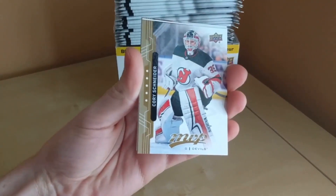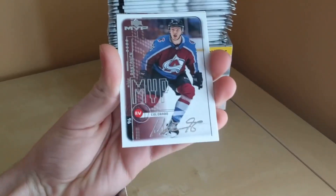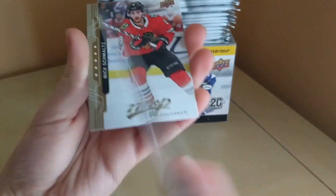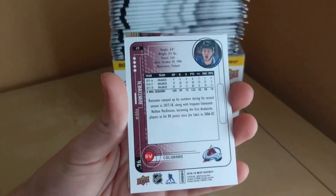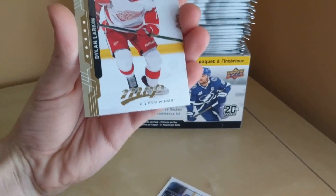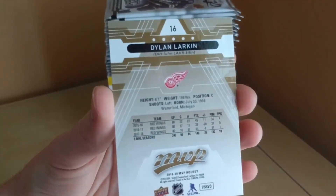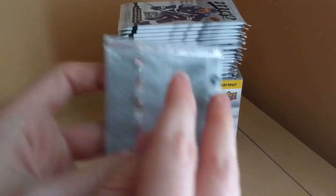We've got our first card, Cory Schneider, Alex Tuck, and a Miko Rantanen retro silver script. Nice looking card — Miko Rantanen with a fabulous year. Nick Schmaltz and Dylan Larkin. This is the back of the base card, pretty bland looking — standard for MVP.